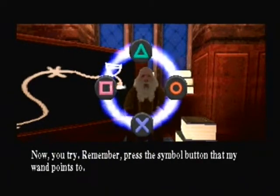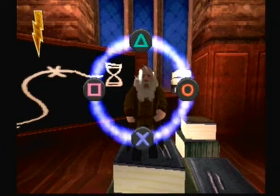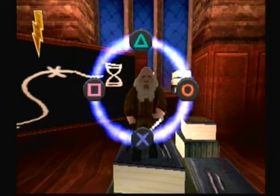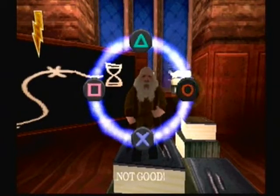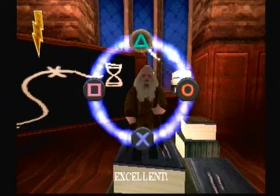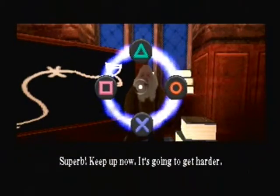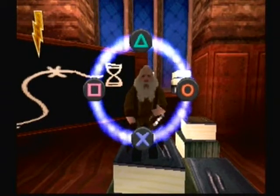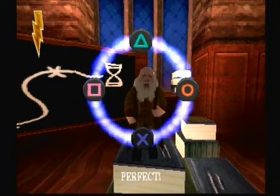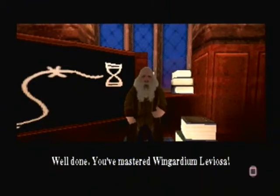'Now you try. Remember, press the symbol button that my wand points to.' Okay, where's it going to go? Not hard. It's going to get harder. Excellent — because it just follows a pattern. Once you know the pattern, it's not hard. Well done! You've mastered Wingardium Leviosa.